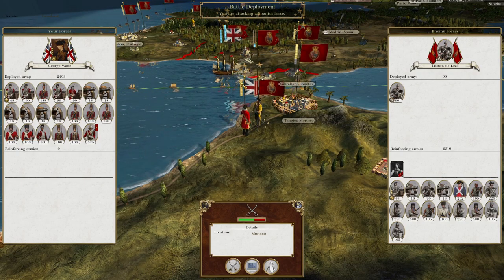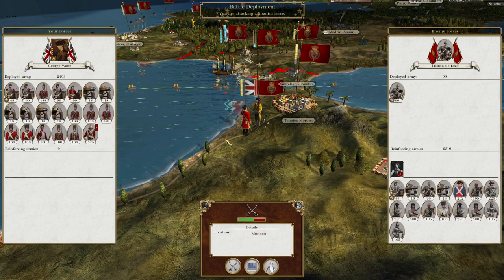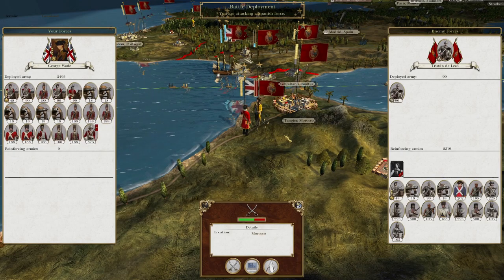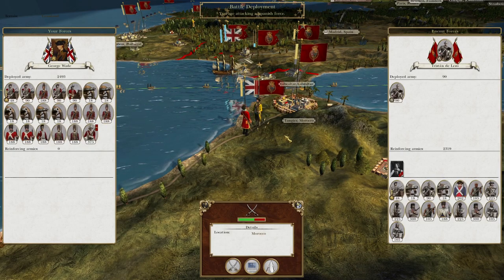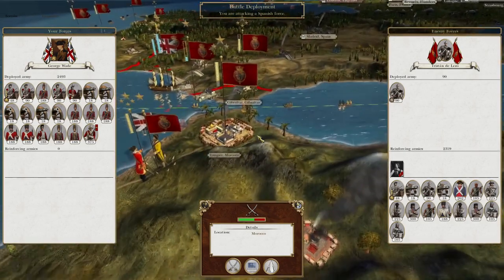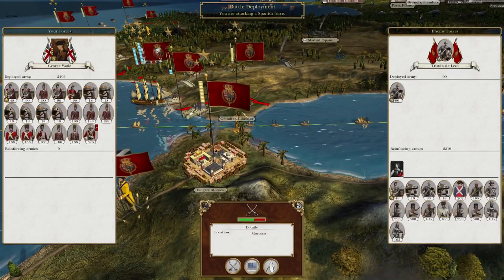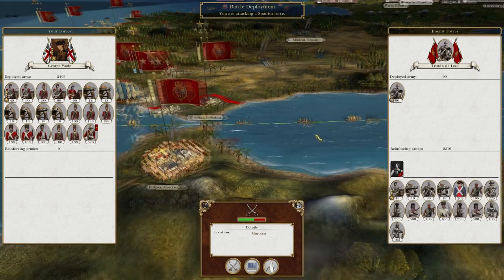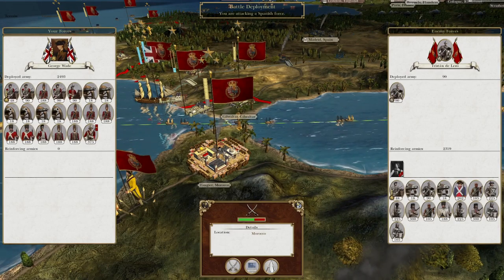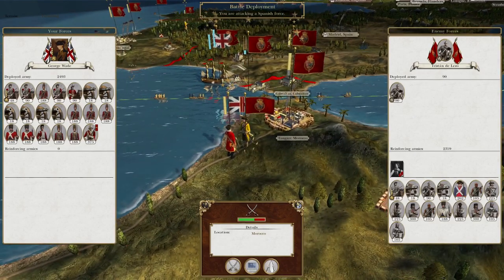What's up guys, this is the Rifleman and I am packed to bring you to the next episode of my Empire: Total War let's play as Great Britain. In this episode, George Wade's force that's been built in London has finally been deployed and they have landed in Morocco with the idea of capturing Gibraltar, using that as a base of operations against Spain and to maintain control of the Mediterranean, which could be important in a future Ottoman-Prussian war against me.